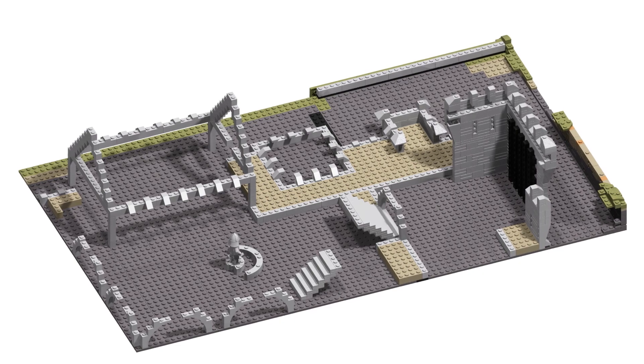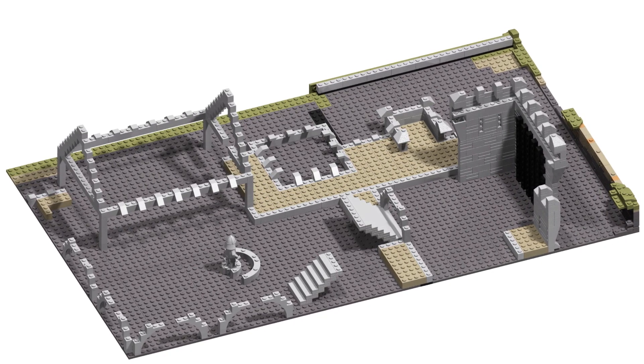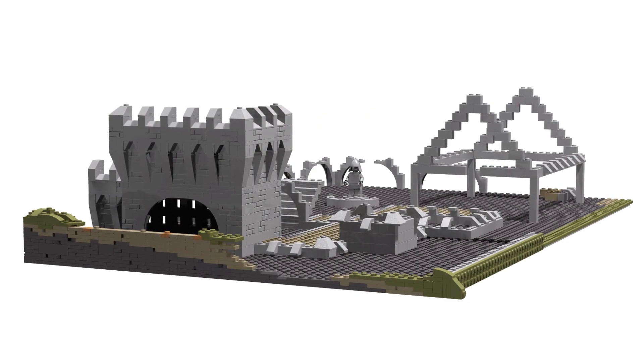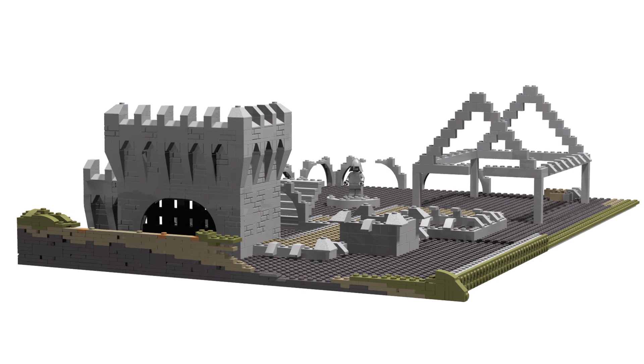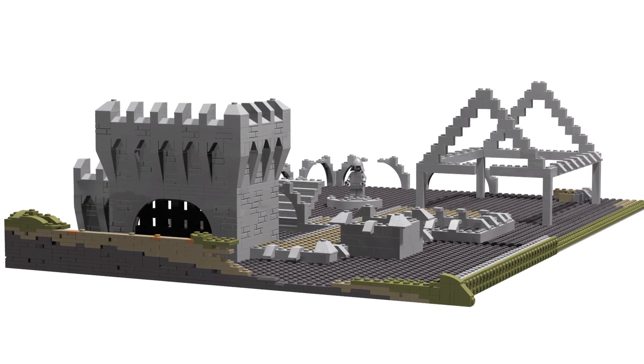Some interesting things will appear inside. I want to build a small dungeon with a few Raven Knights. There will also be a small vault with gold, some stairs, maybe a fountain, a monument, and maybe some trees. We will see.